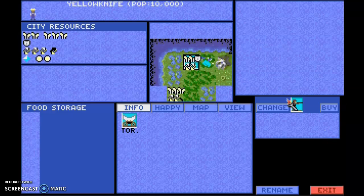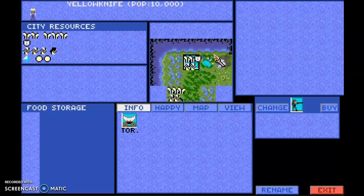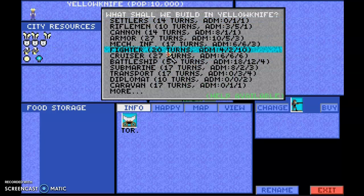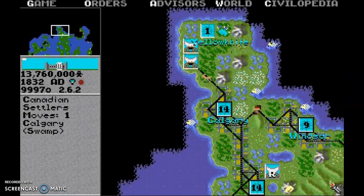A Rifleman takes 30 turns to build, and Mechanized Infantry takes 50 turns. I could adjust production to make it a little quicker. I'll figure out how many turns I need to grow and do that second. I have some units around there just in case.